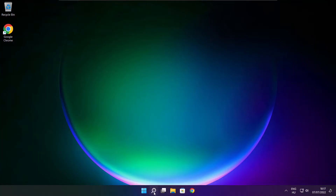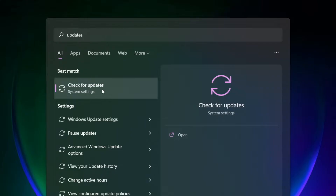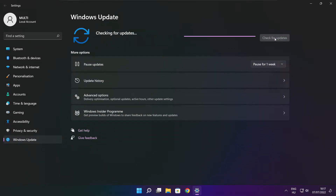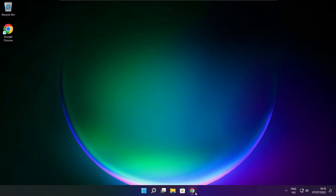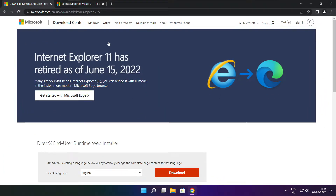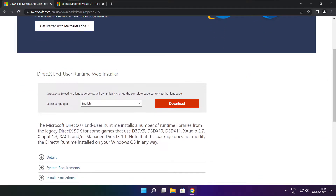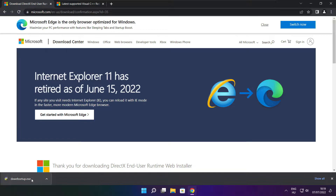Play game. If that didn't work, click search bar and type Update. Click Check for Updates. Click Download. Install downloaded file.